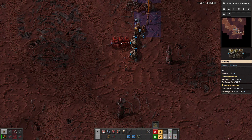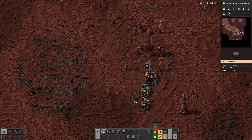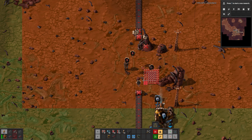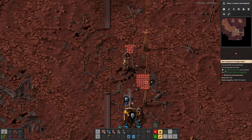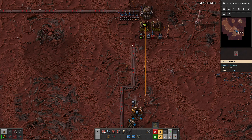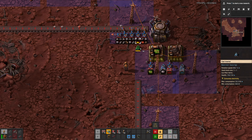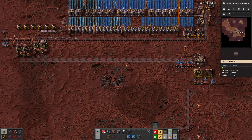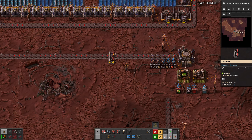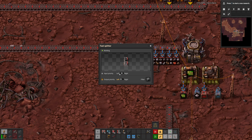Let's turn this around because we need to get the solid fuel down. So we really need to start sorting all of this. We're at the edge there. Start by getting this out to the right.